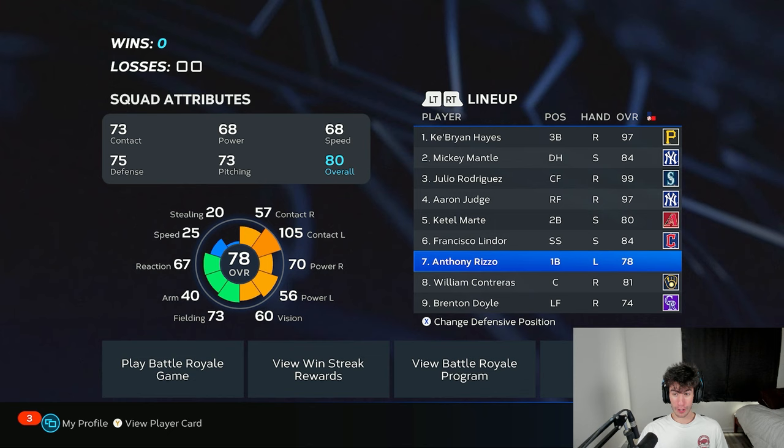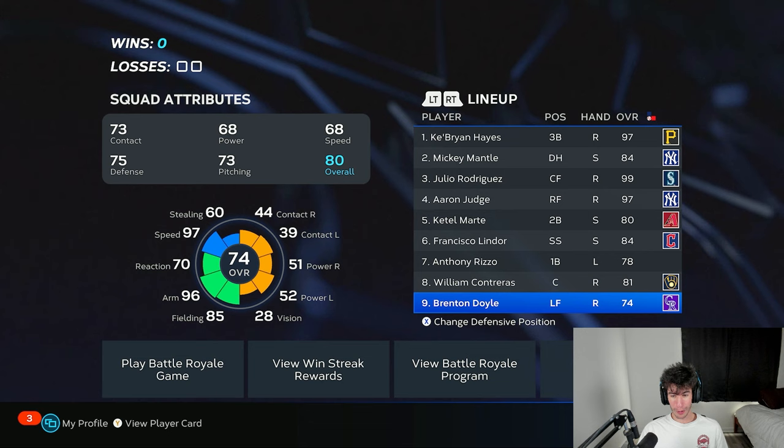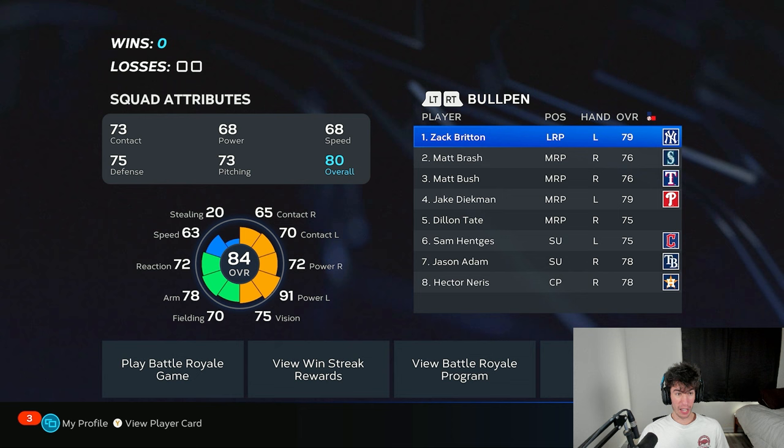My opponent might see switch hitters and a lefty and think 'I'll bring in the lefty' — but then they face William Contraris with 92 power versus lefties. Brenton Doyle will be in the outfield. I like this lineup, I like that we got Britton in the bullpen. Let's go ahead and try to start one and oh with this team.